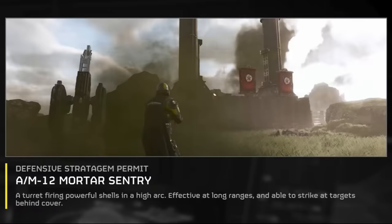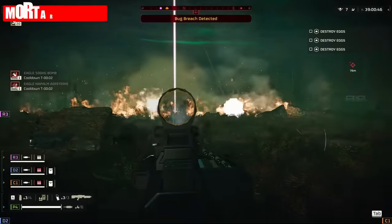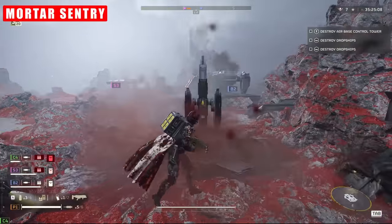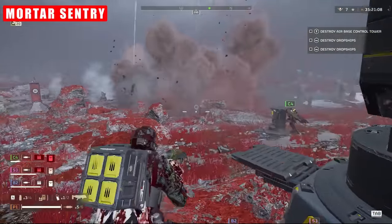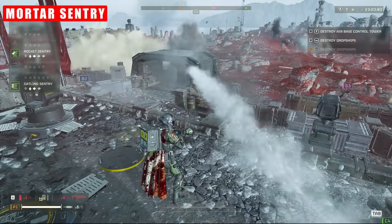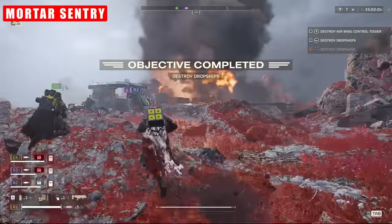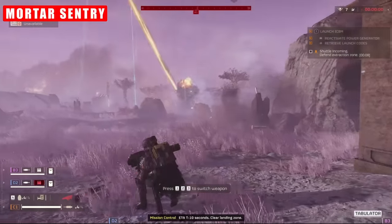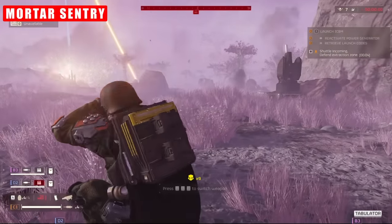First up, the mortar — and in my opinion, one of, if not the best of the bunch. This sentry absolutely decimates hordes of enemies. Once set down, it throws barrages of three mortar shots in an arcing straight line on enemy positions. It makes incredibly quick work of enemies in a variety of situations, whether it's waves of automatons and their fortified bases, or hordes of terminids and their nest areas. This thing mutilates smaller, less-armoured targets, causes respectable splash damage, and can rack up seriously high kill counts with ease.